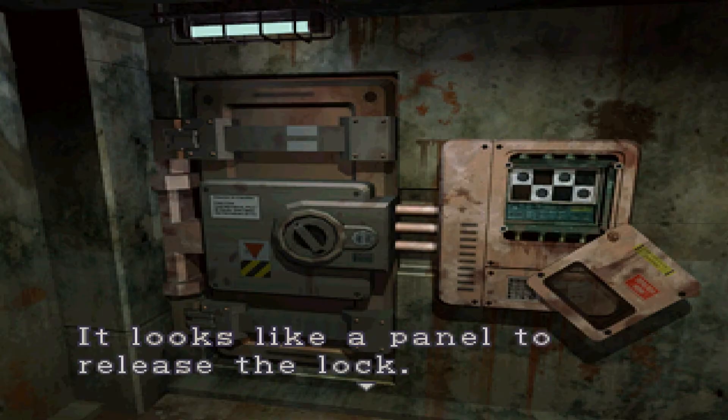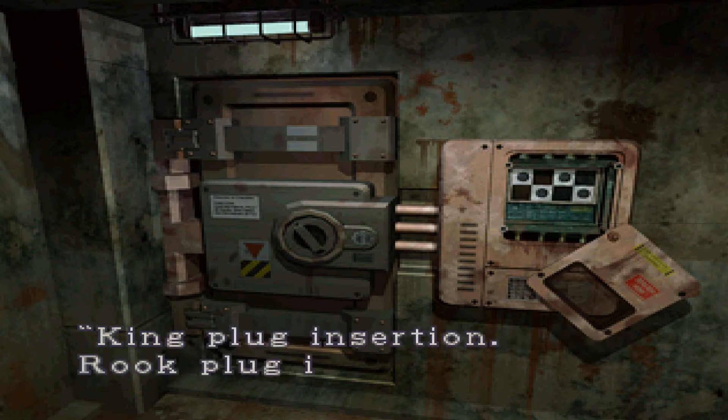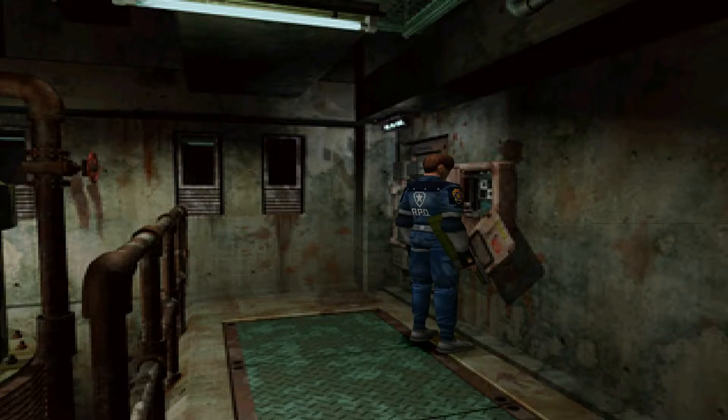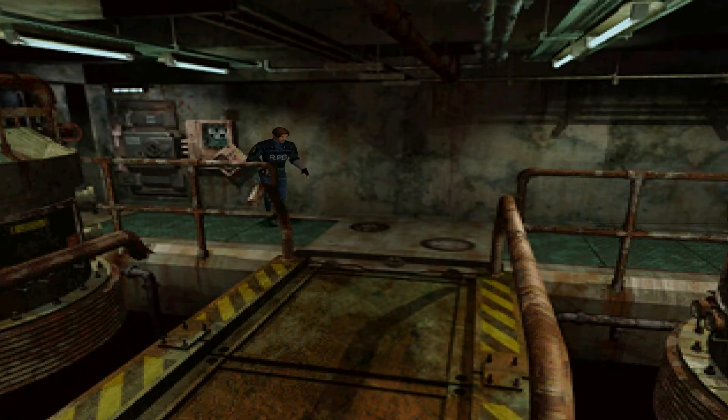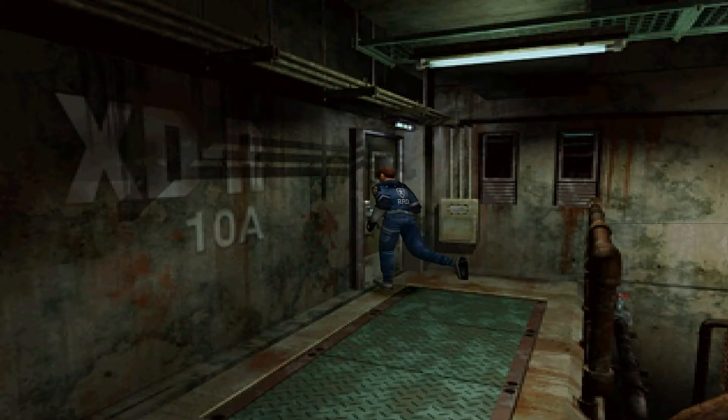Got a little control panel over here. It looks like a panel to release the lock. There are descriptions for the plugs: King plug insertion, Rook plug insertion, Bishop plug insertion, and Knight plug insertion. That's where we put the plugs I've picked up. I've only got three of them, so I'll put them in later — I've still got one more to find.